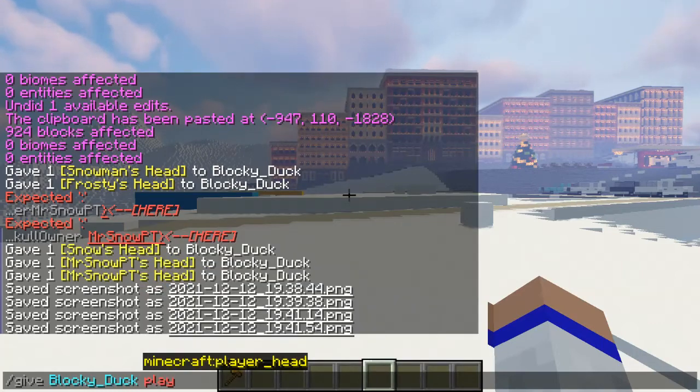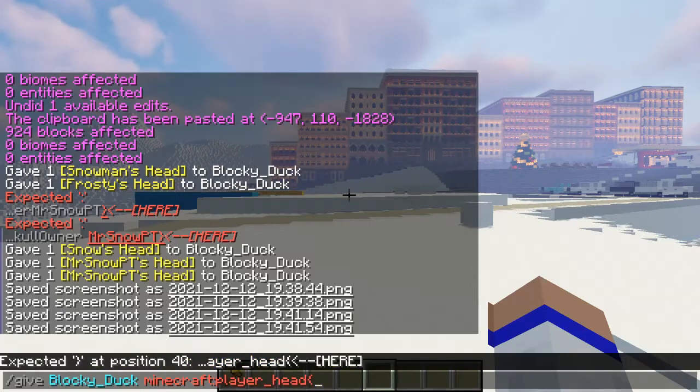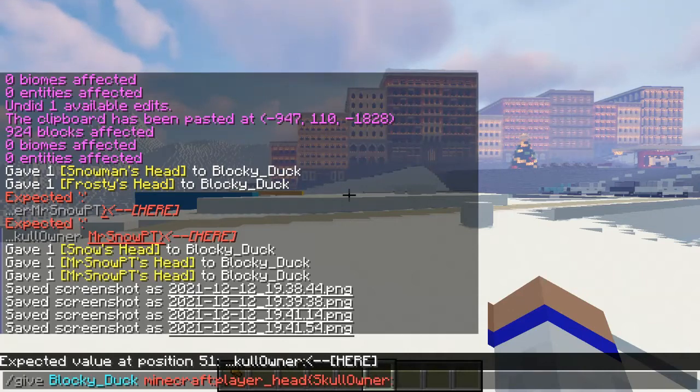And then you want to type in 'player head'. And as you can see, Minecraft player head pops up. So go ahead and click on where it says Minecraft player head. And now you want to put in a bracket and type in 'SkullOwner'. And then you want to put a colon. For SkullOwner, the S and the O are capitalized and there are no spaces.